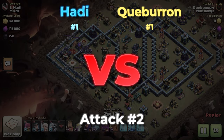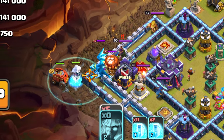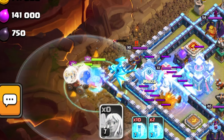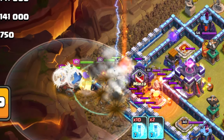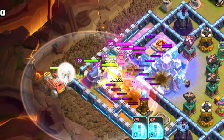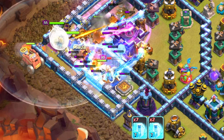Coming in, attack number 2. We've got Kay versus Hottie. Kay is going to drop a Flaner right on top of the CC, and he's dropped 7 Titans. I've never seen such a thing. An Ice Golem freezes all of his troops. He drops 5 healers on his 7 Yetis. He's got his King, his Queen, and his Warden just sitting right there. He drops his whole army on the same exact square — crazy strategy. And he's freezing the Town Hall, going straight into a Rage Town Hall with all of his troops.